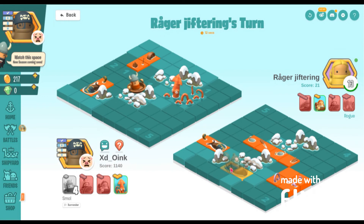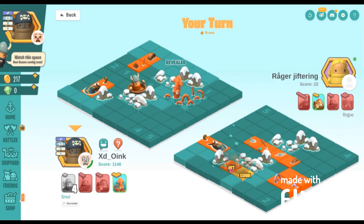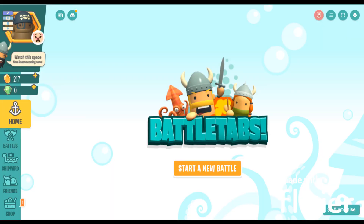Hit them with the flag of Zambia for the win. Somehow, I won with Smoll. Again, subscribe and join the discord. Also play Battletabs with the link in the description. Comment which fleet I should try to win with next.